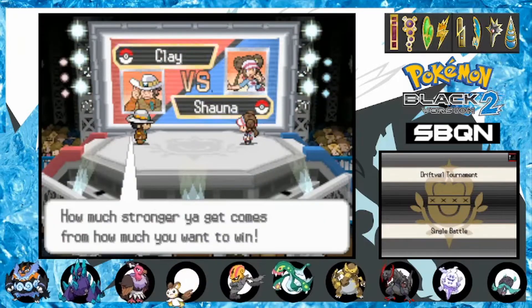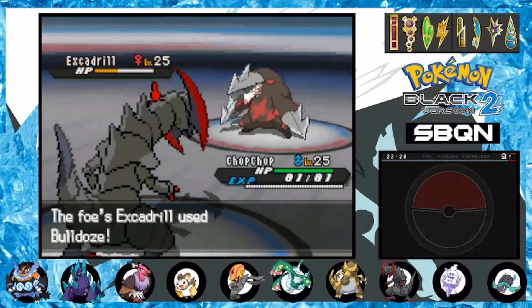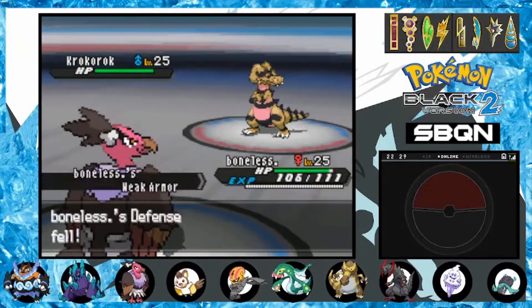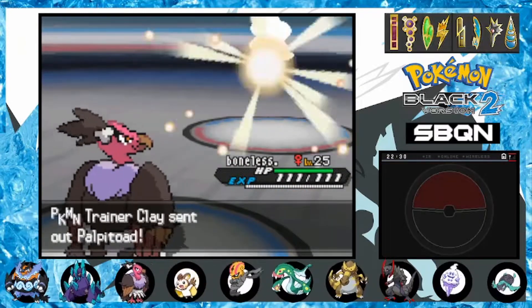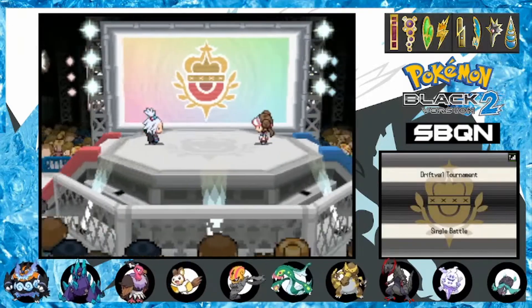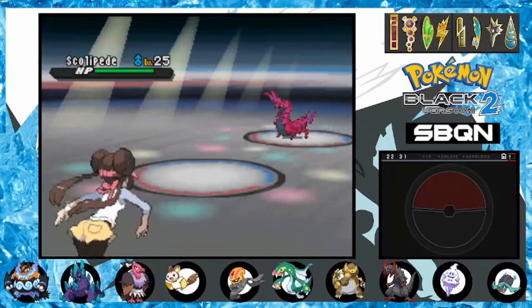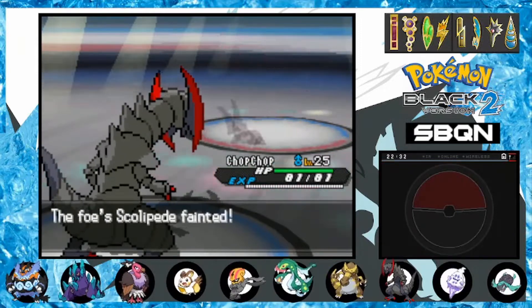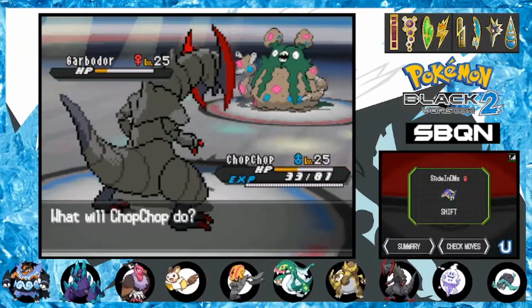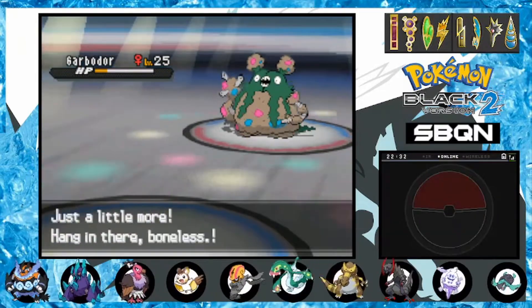Our next battle is against Clay again, who leads with Excadrill. I start with Bulldoze, but since it Bulldozes in return I have to play it safe. I take the Bulldoze kill as Krokorok comes out next. Swoobat is the answer, setting up as Krookodile tries to dent my armor. As the Krookodile faints, Palpitoad puts up a futile effort, allowing Swoobat to seal it. The final round this time is Roxie. We see the male Scolipede lead and take the opportunity to Outrage — the bug falls, but not without using our berry via Poison Point. The bat is out next — it's going to be a Dark night for him. Finally, the trash comes out and Outrage chips it over three turns. We take a crit Sludge, so I switch in Swoobat, and Swoobat closes the deal. One more tourney left.